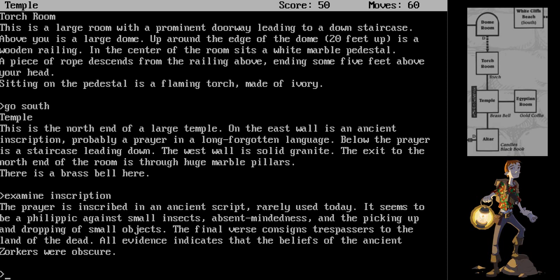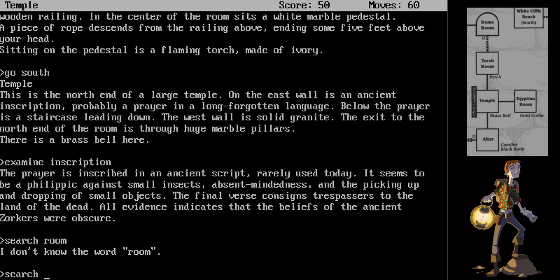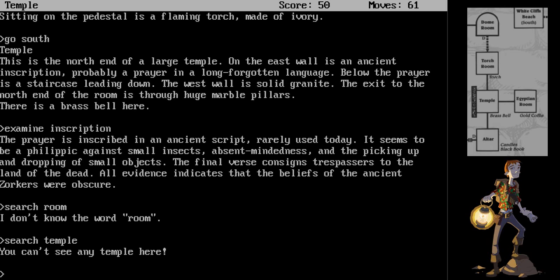All evidence indicates that the beliefs of the ancient Zorkers were obscure. Let's search the room. Search temple. You can't see a temple here. Well, despite the fact that it does not explicitly say so, along the east wall on the map here, there is also an Egyptian room to the east. So we'll just go east.